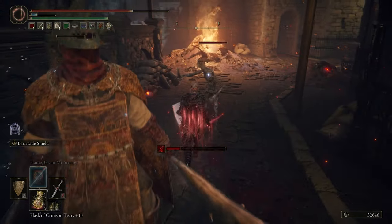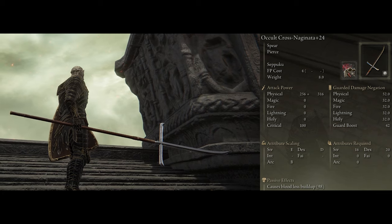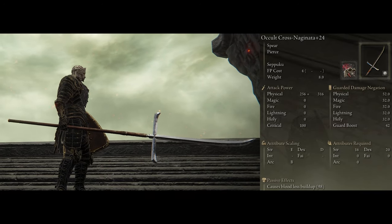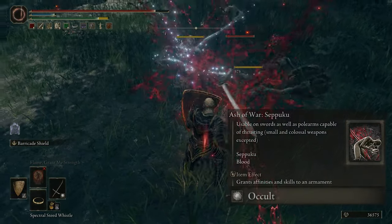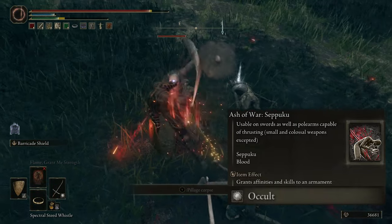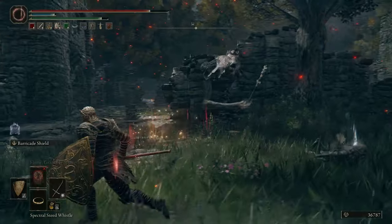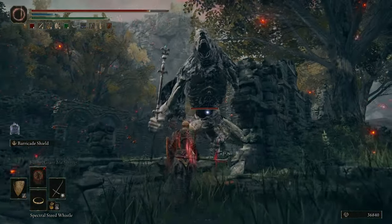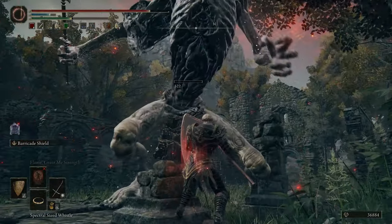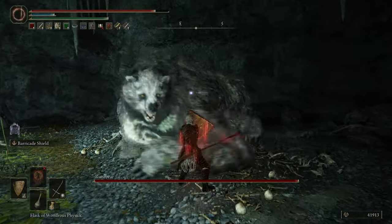For the other weapon, we can also use the Cross Naginata. It's a spear, so it's going to have some really good range and do more physical damage than the rapier. The main drawback is it doesn't look as nice and the attack speed is a bit slower. We're still using the Seppuku Ash of War, but instead of the bleed variation I'm using Occult — this makes the weapon's main damage scale with Arcane while still increasing our bleed buildup. So you have the option of a faster attack speed to proc blood loss quicker, or a longer reaching weapon that does more physical damage while still being able to proc blood loss.